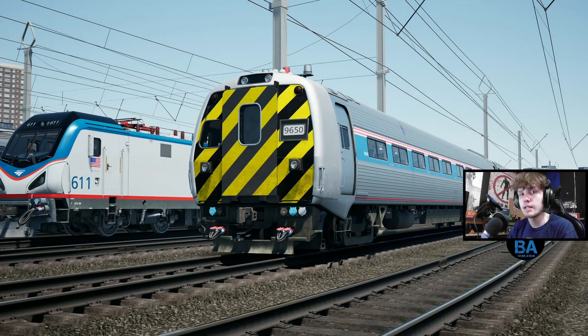Hello everyone and welcome back to another Train World 3 first look video for the North East Corridor New York to Trenton. We're back in the Metroliner cab car — it's returned, it's in the game again. And we're going to be taking it from Sunnyside Yard, which I thought we'd take a look at, into New York Penn.